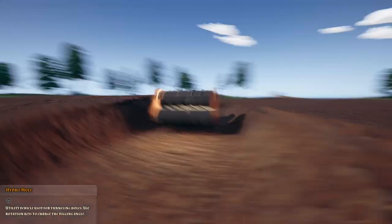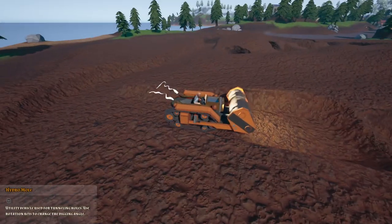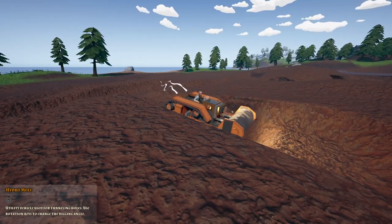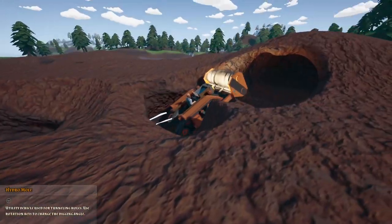If I pull down on it, it's going to go up, so if I'm at the bottom level I can pull this up and actually build the tunnel going upward. Or if I want to go down a couple of floors, I tilt it down, level it out, and then just mole underground and come out the other end.